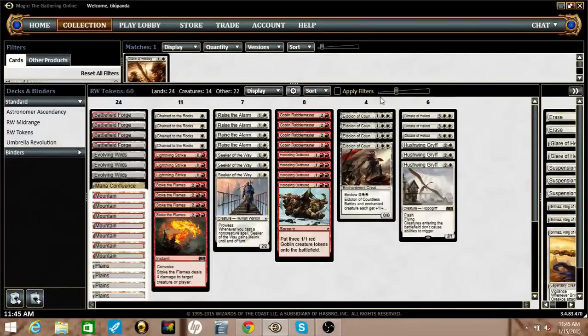Eidolon is a game changer — it's just really great at overpowering our opponent's board states because it creates such a huge power and toughness boost. And if we bestow onto a token and force them to spend a removal spell on the token, we still keep the Eidolon at very little cost to us. We just lose like a 1-1.